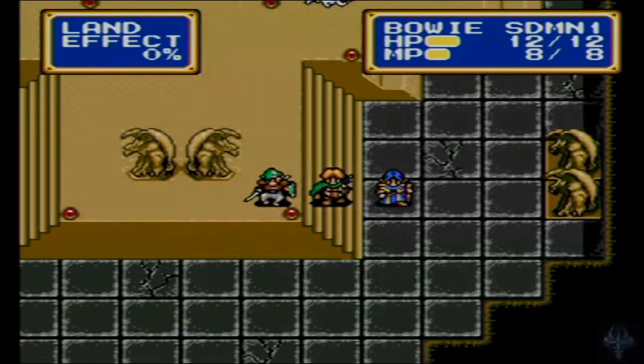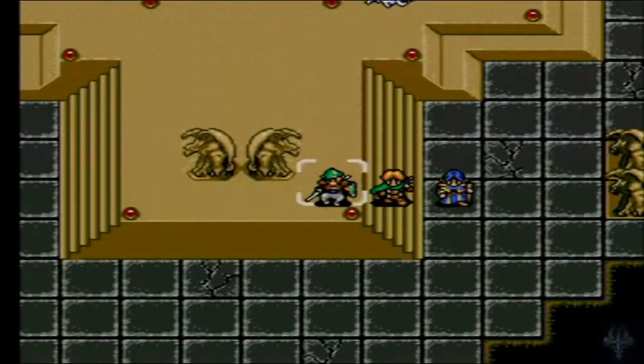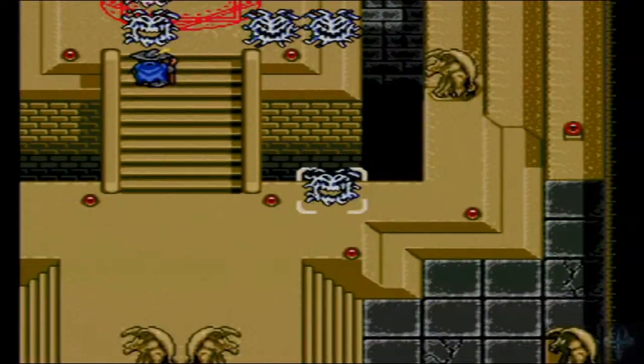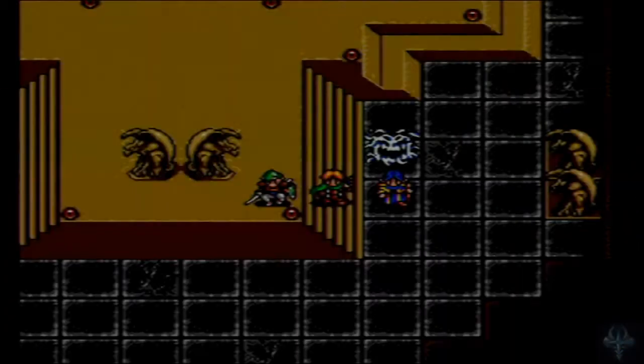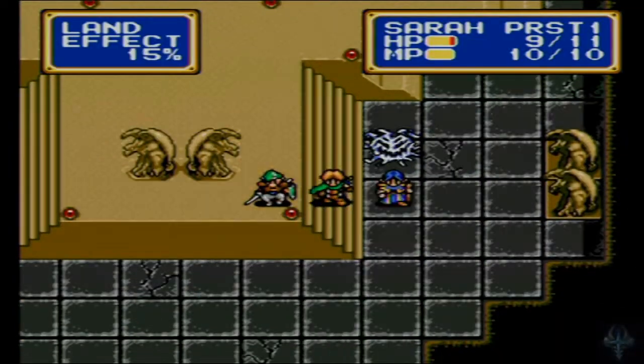There are some creatures that do not get Land Effect bonus because they are flying, but they are also not inhibited by terrain restrictions. For example, Chester does not move well in sand, but he gets the defense bonus from sand. So it's kind of a double-edged sword.